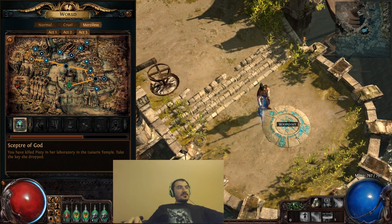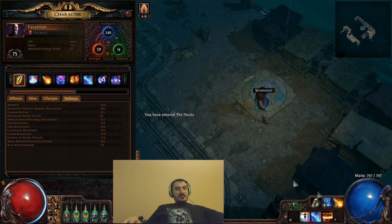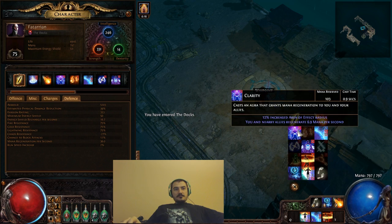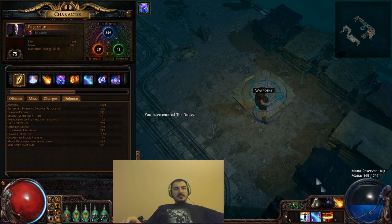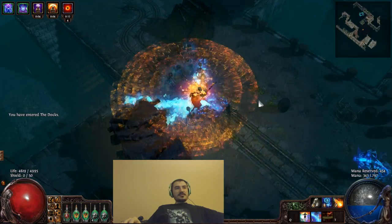It's working pretty well. Zoning into Docks here — hopefully I don't aggro any monsters — but I can show you guys that I have quite a lot of armor. With pretty much nothing going on, I have 5k armor. When I equip Clarity and Determination, my armor is almost at 8,000 — and this is before Molten Shell. Some really good stuff there.